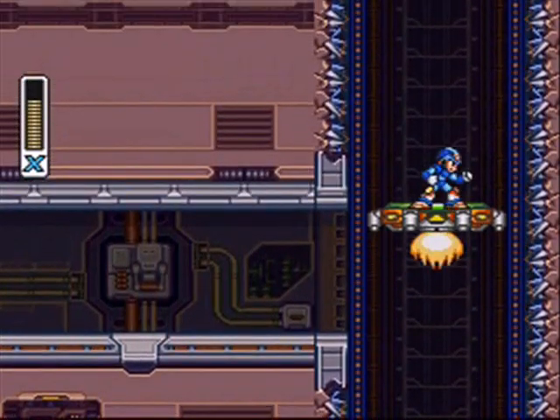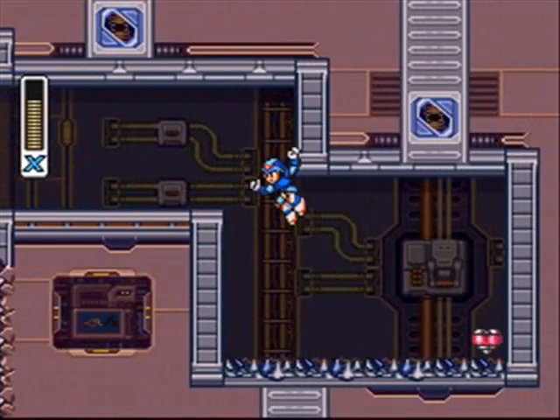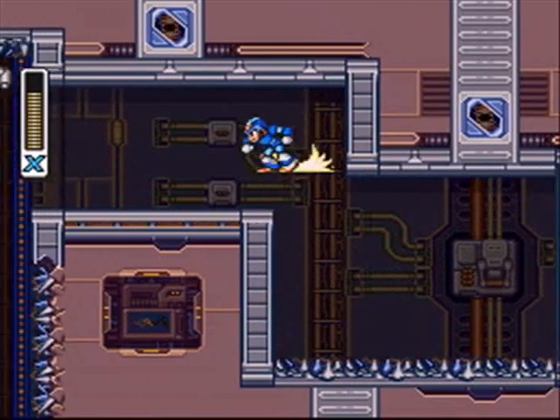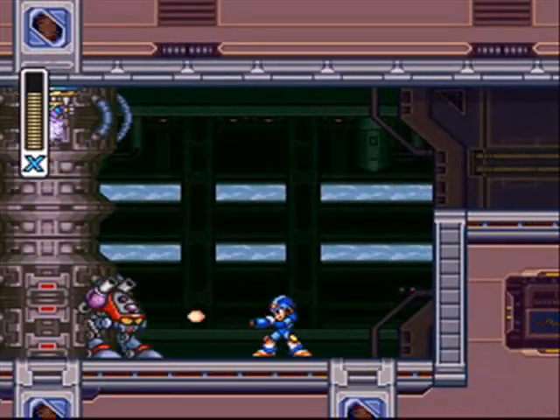Instead of going through this open hole, keep going up because there's a heart tank here, and heart tanks increase our health, so we're going to need it. It's pretty hard to get — if not impossible — unless you have the air dash. So make sure you tackle Blizzard Buffalo's stage before you get this heart tank.